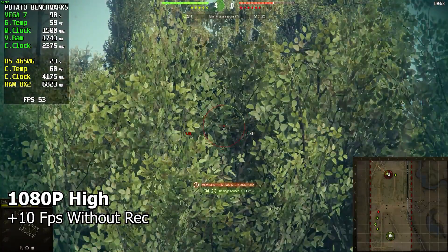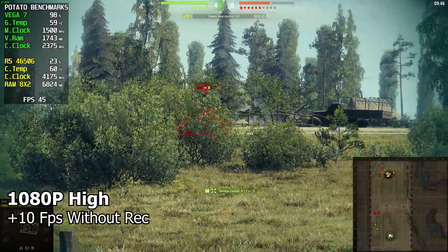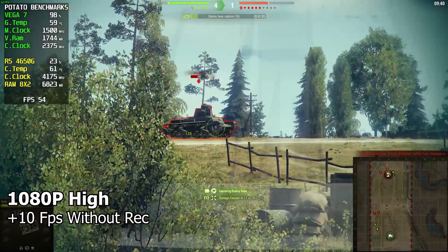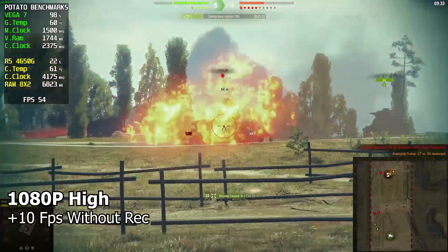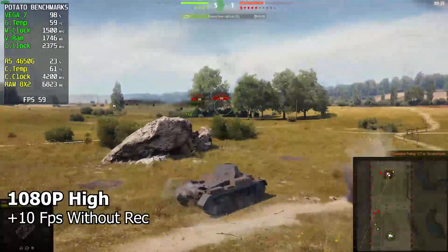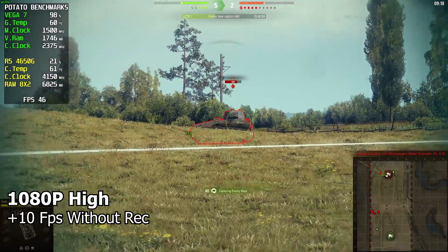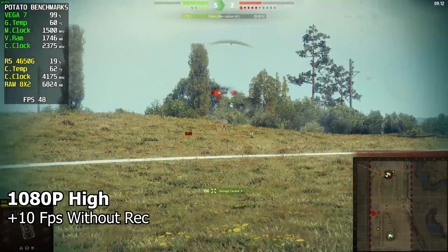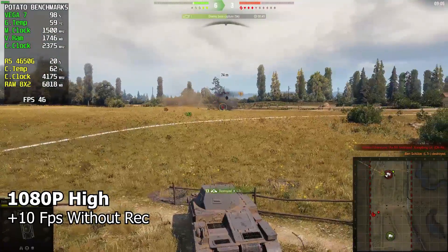Enemy armor is hit. Enemy is hit. Penetration. Enemy is hit. Enemy armor is hit. Enemy armor is damaged. Enemy armor is damaged. They're knocked out. Target acquired. Let's find another target. Enemy is hit. Enemy armor is damaged. Enemy armor is hit. Ready to fire. Let's find another target. Enemy armor is destroyed.